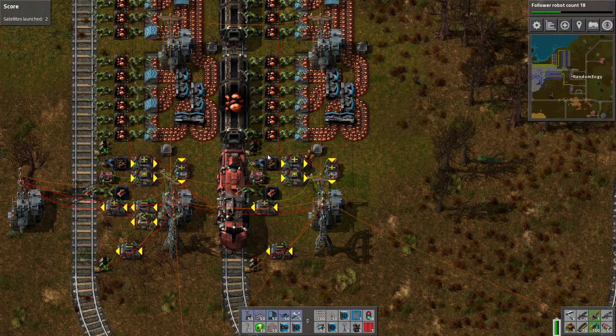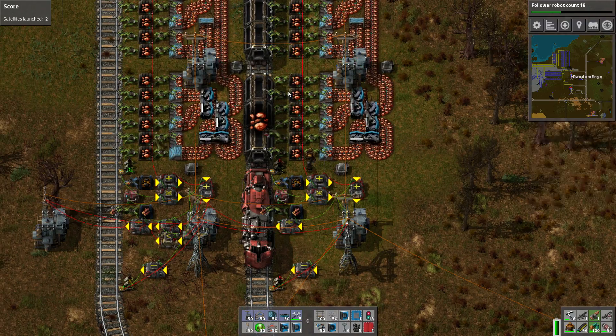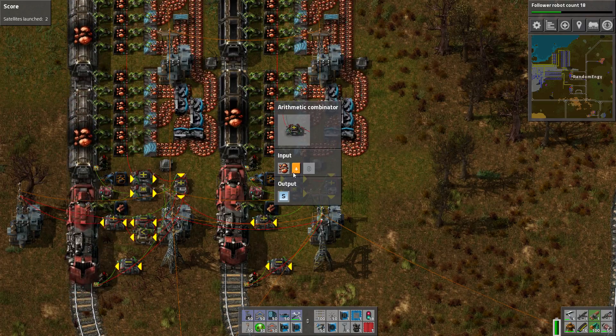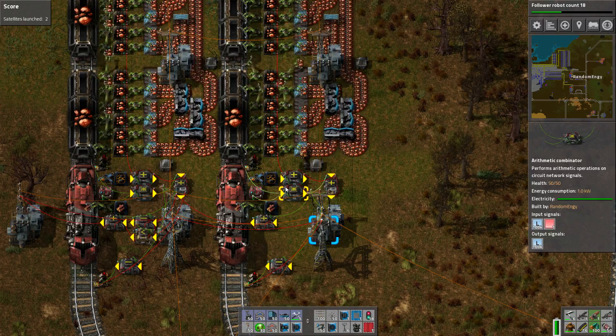And we use that signal in here to combine with it and modify the storage signal. So what's happening here is we're getting the storage signal. We've got the copper ore here. We measure the copper ore. We're just adding zero to it to translate it to S, the storage signal.